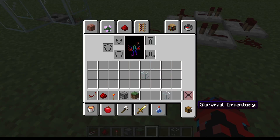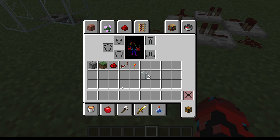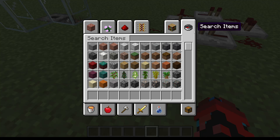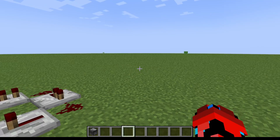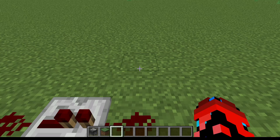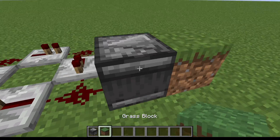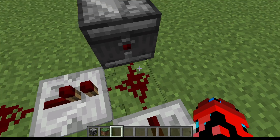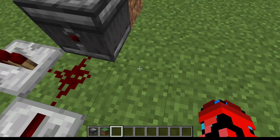Now you may be thinking, is there an easier way to power it that's less precise? And the answer is yes. So first you need an observer. Then place it, and then place a block — like a grass block or something, right there, just like that — so that the arrow is pointing towards the redstone. You can see that little red dot right there, just pointing towards the redstone.